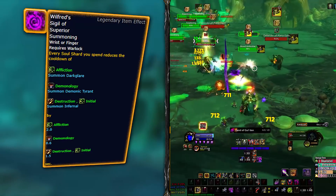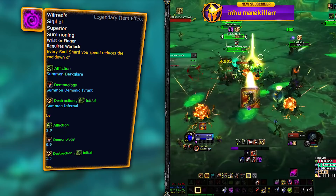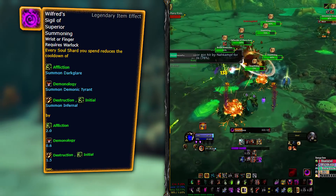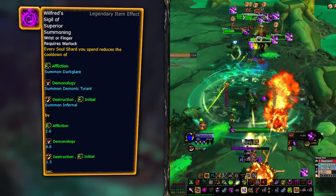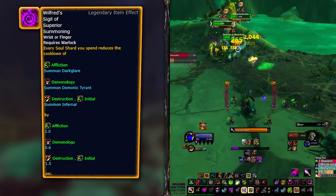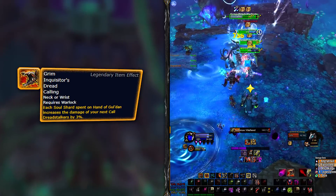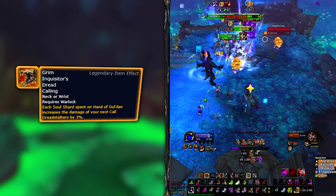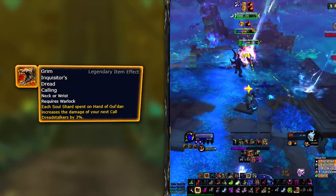Right now, there are two main legendaries that Demonology can put to good use. Wilfred's Sigil of Superior Summoning will be a good all-rounder, performing amazingly both in raiding and Mythic+. It reduces the cooldown of your Tyrant every time you spend shards, and can get to a few seconds shy of a minute cooldown if you are consistently in combat. The Tyrant is a single target cooldown, but the demons it buffs are good in cleave. For the mathematical best choice and one that can make your Tyrant align better with some trinkets, go with the Grim Inquisitor's Dreadcalling — this will be your AoE option of choice for heavy and consistent AoE, making Dreadlash and From the Shadows nearly mandatory for that Dreadstalkers synergy.